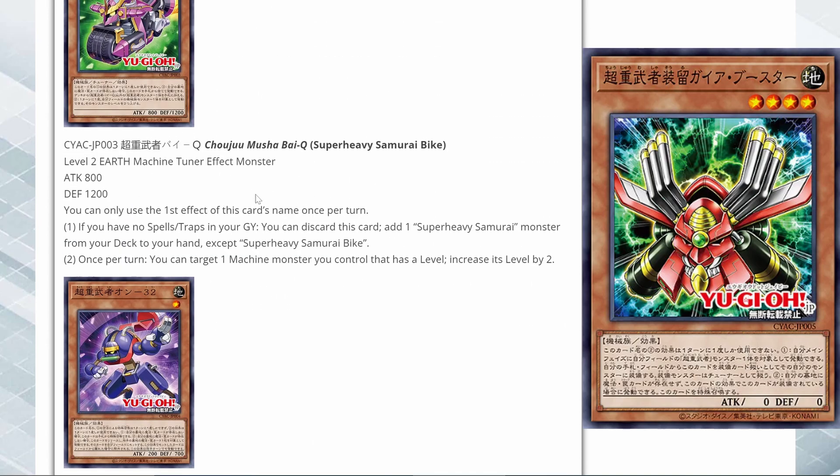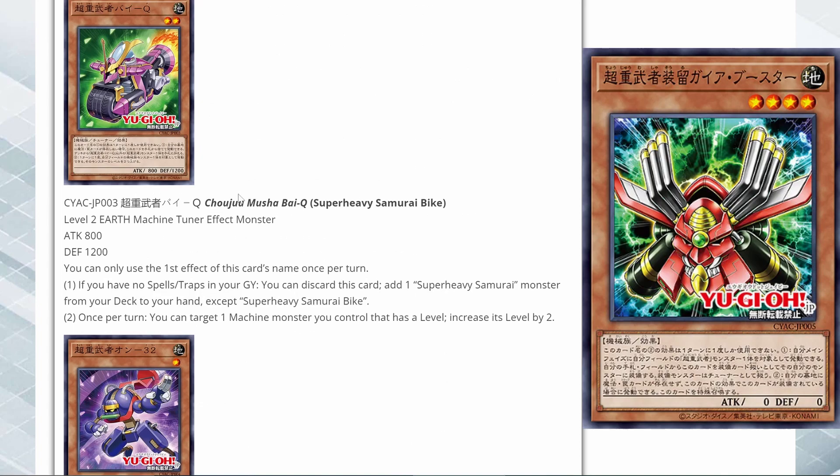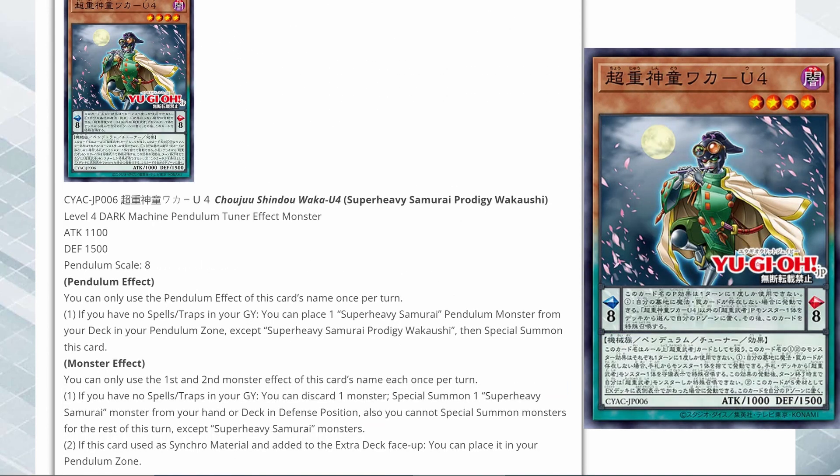Being able to search out any Super Heavy Samurai monster is really strong — that means you can search out pretty much any card in the deck because most of your deck is going to consist of Super Heavy Samurai monsters. And here we have a Pendulum monster. It looks like they're going to try to bring some more pendulums, and I know they already had a few to begin with because they are from Arc 5.